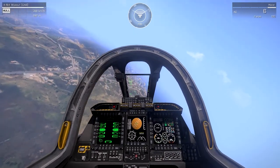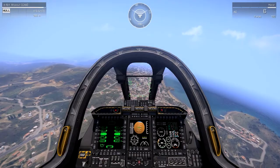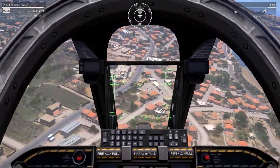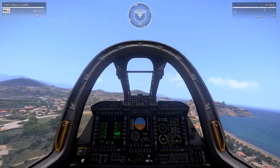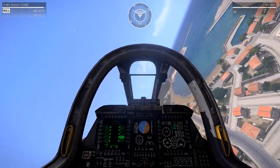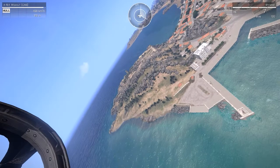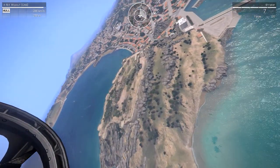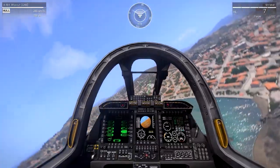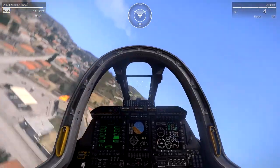The Wipeout has one 30mm Gatling Cannon, six Macer anti-ground missiles, and four GBU-12 LGBs for its primary weapons. Its secondary weapons are seven anti-personnel and seven high-explosive Shrieker rockets and two Falcon-22 anti-air missiles. The Wipeout is literally a flying armory bringing the firepower for any situation.